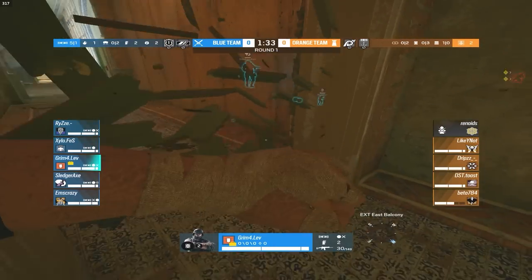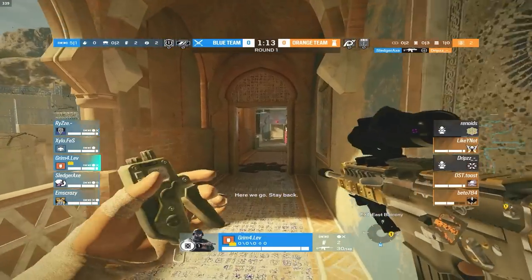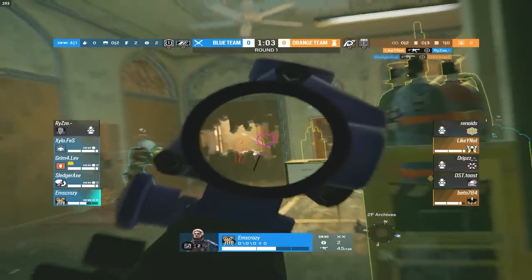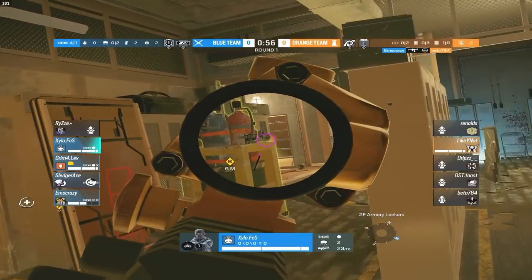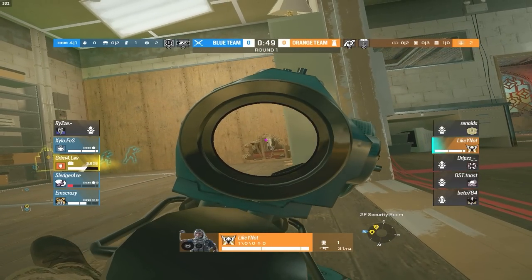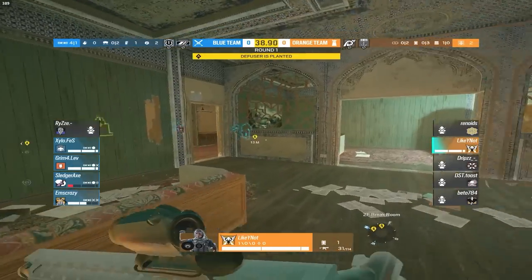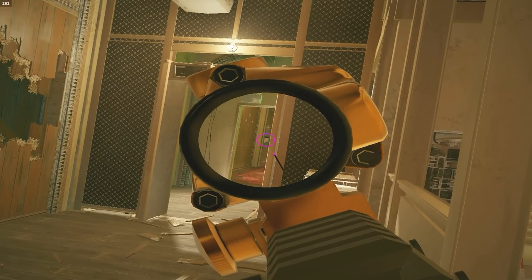Still a 5v4, not much really happening — kind of a stall from the attack. Sludge picks up a kill on Iana, and Grim is going to get the wall open for the plat team. Ossa tries to swing in and gets another kill. The last one is Valkyrie all the way in CCTV right now, prone, looking through these holes. Iana tries to get another kill but she's only one HP.